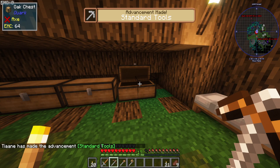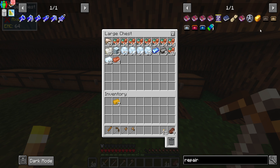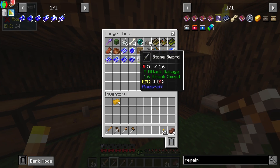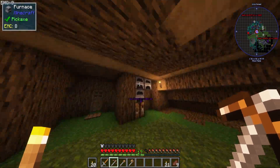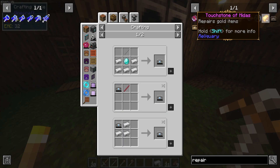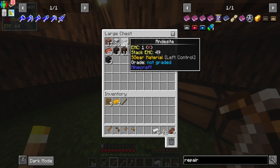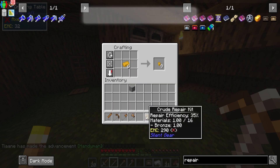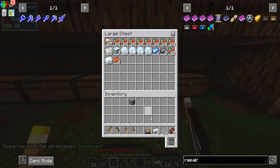We've got all our tools! They'll last a bit longer but we need to make repair kits. One reason I've used bronze is because it is a lot cheaper. To make a crude repair kit you need five boards, an iron, and a stick. We've got iron cooking up. We make our crude repair kit - boom! That adds it all in one go so that can be used to repair our tool on the go.